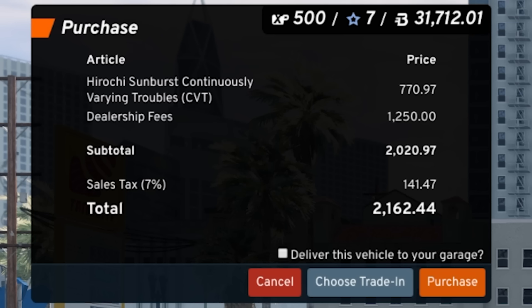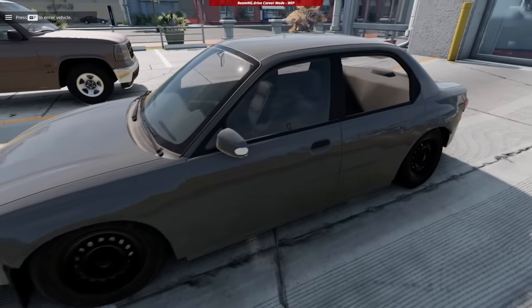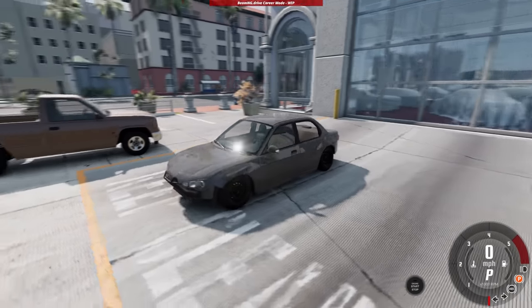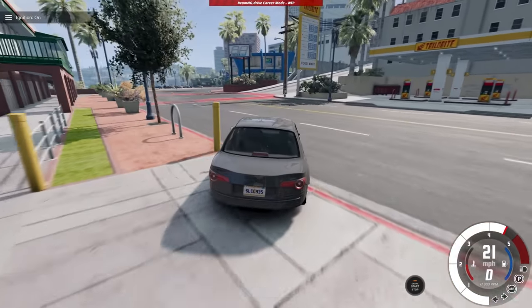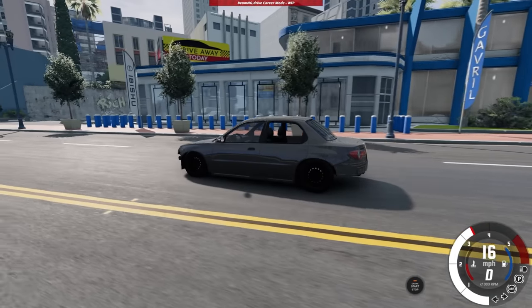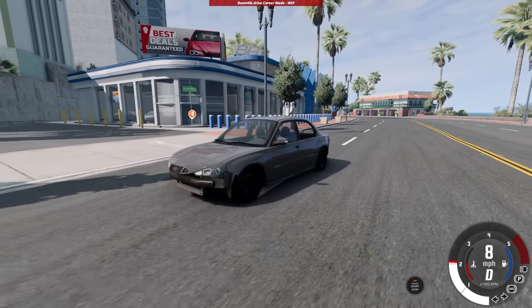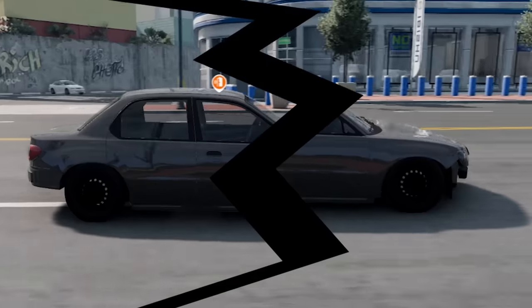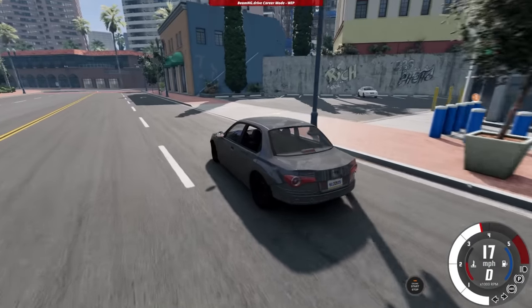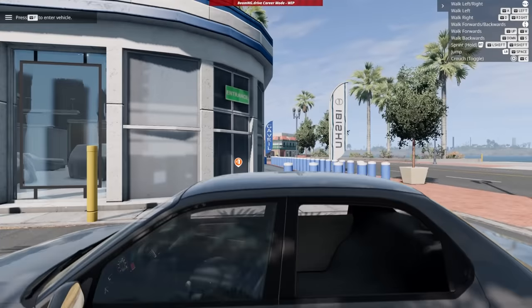Purchasing info says it has some troubles with it — I'm okay with that. It's $770 and I've got almost $32,000, so let's go ahead and buy the Sunburst. We found our first beat-up vehicle! Let's continue looking at the next dealership and see if we can find something that's like a rust bucket. The paint on this one is actually in decent shape. When I test drove it, I couldn't get above 22 mph — this thing is actually broken.